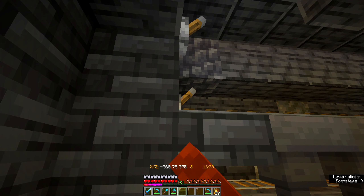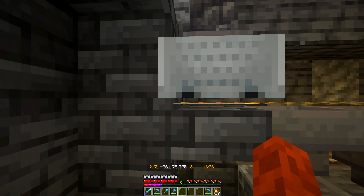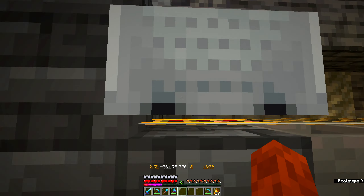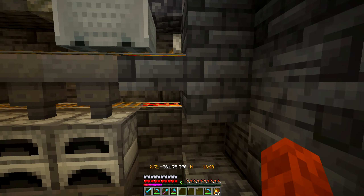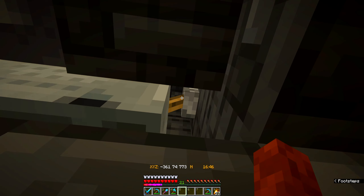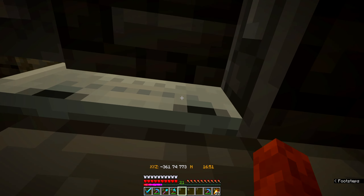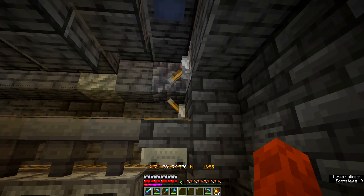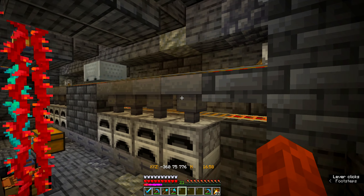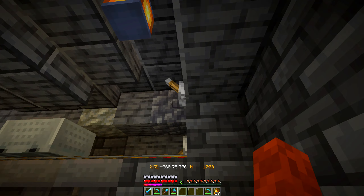So I can turn it off. But if I turn it off, as you can see... how am I supposed to get to that lever now? So I've got this extra lever here, just in case. See, I still can't reach it. So this extra lever turns it on, and then I can turn both of them on, and then I can turn it off. Like that. Super easy.